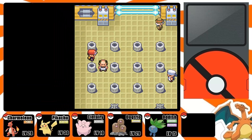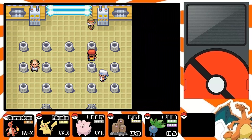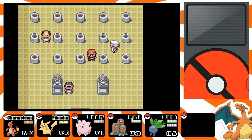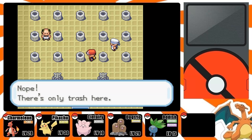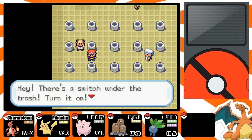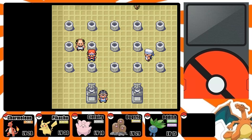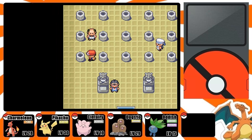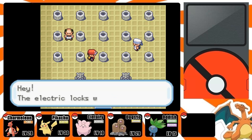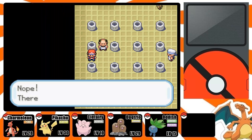First, just look around all the trash cans for a switch. I'm not getting any luck here, but hopefully I find it. There — it tells you there's a switch under the trash and you see the first electric lock open. Now the second one is going to be directly next to it, so it'll be one of the neighboring trash cans. I'm highly unlucky — as you can see the electric switches were reset. Now I have to go looking for them again.